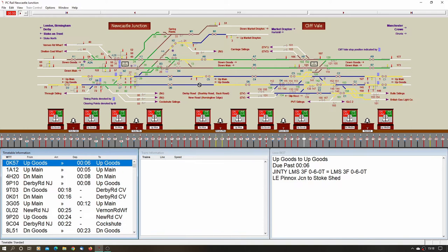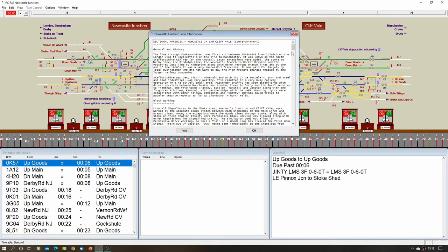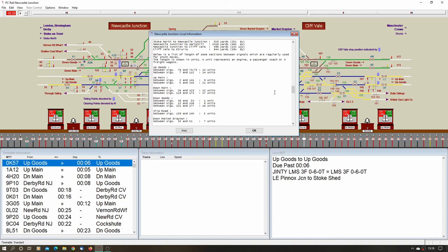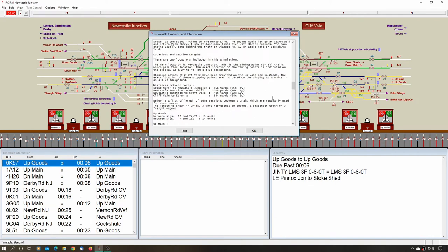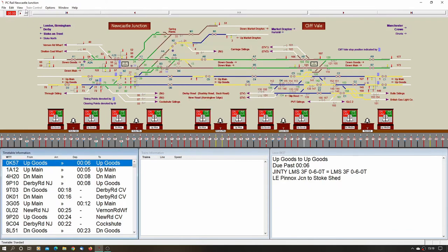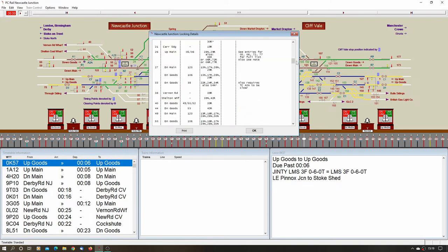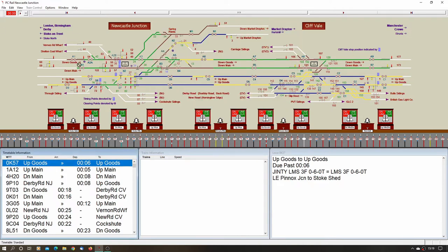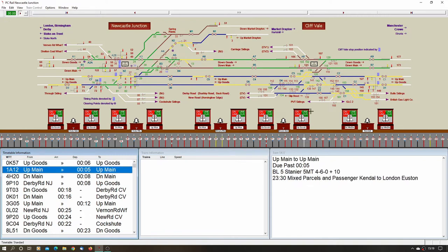There are some quite unusual distant signal moves on this one. I'd always advise having a look through the local information — there's a bit about the history, covering speeds and lengths of trains you can fit in, which is also useful if you're creating your own timetable. We've got the usual locking details as well, which are quite comprehensive, telling you whether you need to caution trains or not. Then there are the timetable notes.